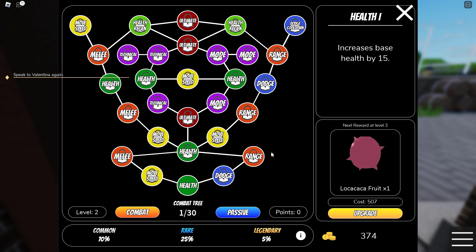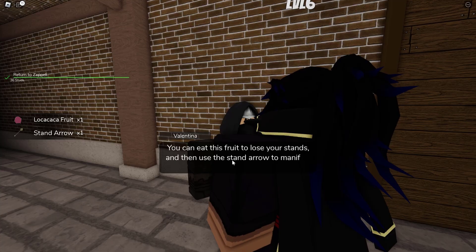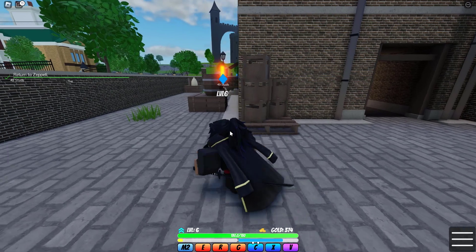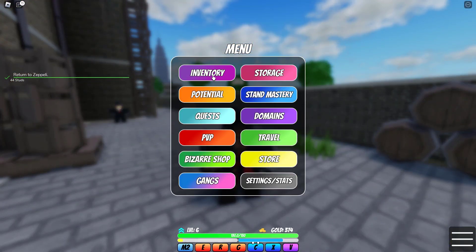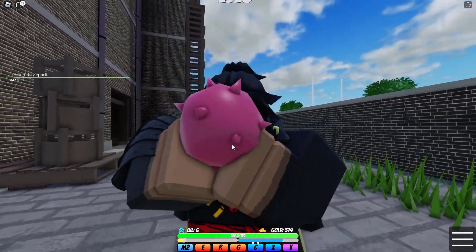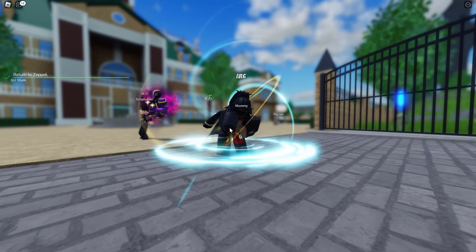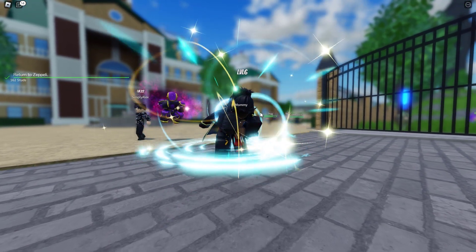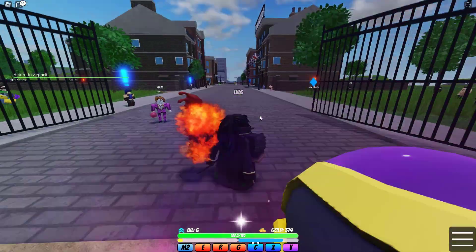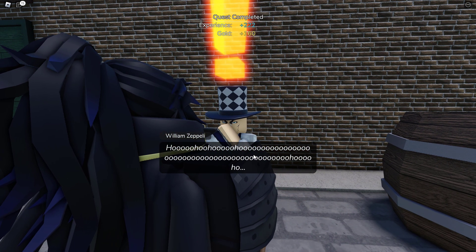I upgraded my health - nice. I got an arrow and a roca fruit - nice. Now we gotta go see what Zeppeli wants. Before we do that, I'm gonna roll for another stand and see what I get. Same thing - wow. I would try to say what he's saying but the bot voice would sound very weird.